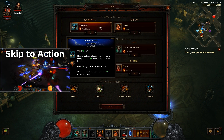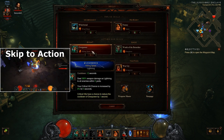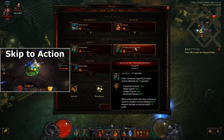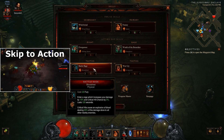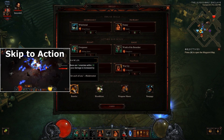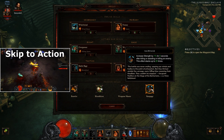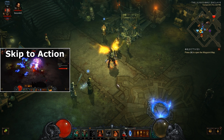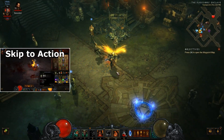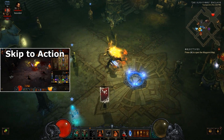I'll show you my build real quick — I'll hover on the skills so you can see which runes I'm using. It's basically all about the lightning skills. I have Wrath of the Berserker just to avoid getting jailed and frozen. These are my passives: Bloodthirst for healing, everything else is basically for damage. It's kind of a glass cannon build, as some of you wrote on the forum.